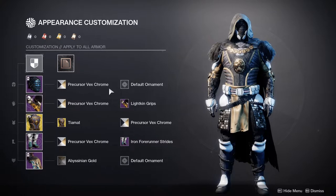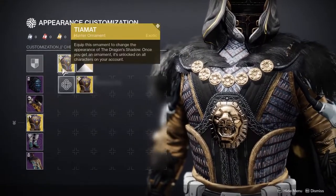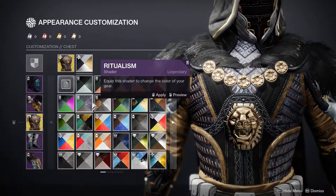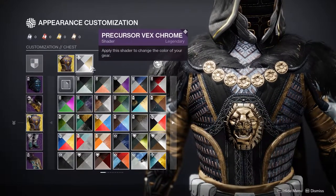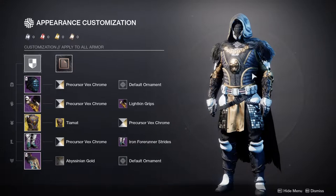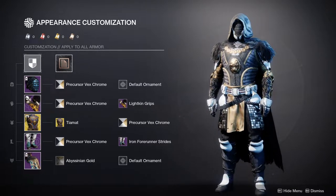This is my Hunter. I'm wearing the Precursor Vex Chrome shader. The reason I'm using that is because the Dragon's Shadow ornament does not change color for the gold and the navy. I decided to use Precursor Vex Chrome because it has not only navy but also gold. In the armor set you can see there's some navy, and the navy matches really well. The gold — I feel like the cloth right here matches perfectly with what's up here.